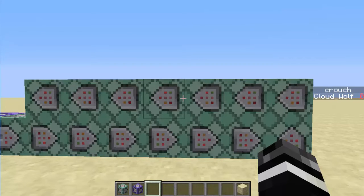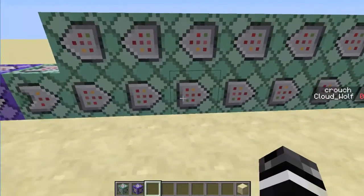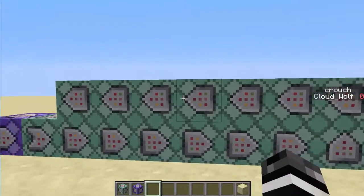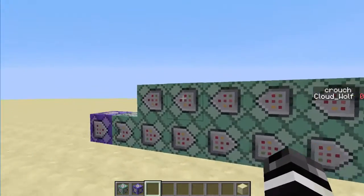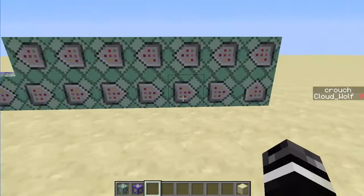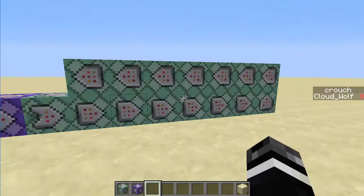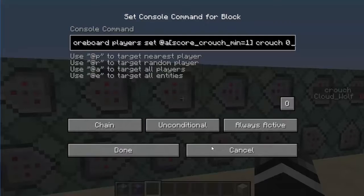I had to implement an extra step because I needed a way to detect when the player's not crouching and then kill them. This is setting anybody with at least one on the crouch score back to zero. So basically it goes through all these commands as long as the player is crouching, and then when it gets here it sets it back to zero to reset their score. So it's like one, zero, one, zero. Anything after this, you can't detect if a player has at least one crouching or else it won't work. So that's why this is near the end.